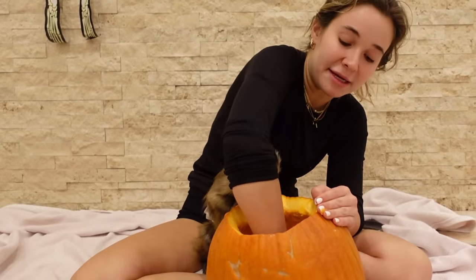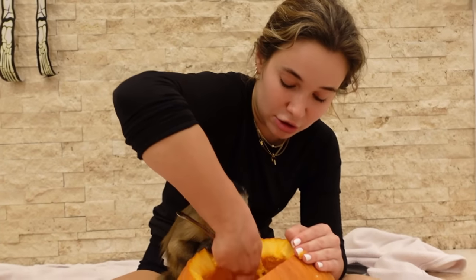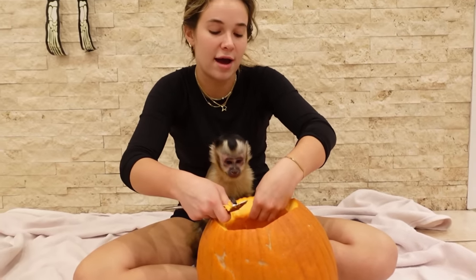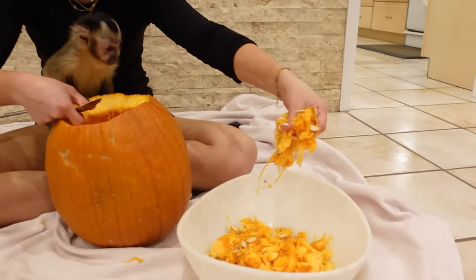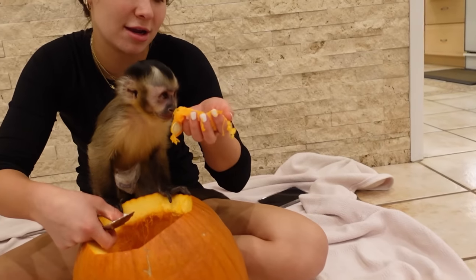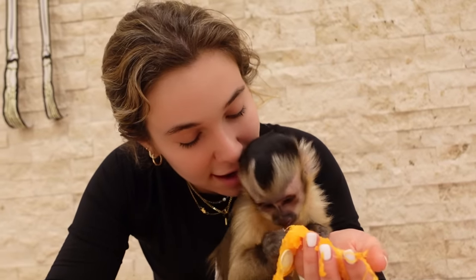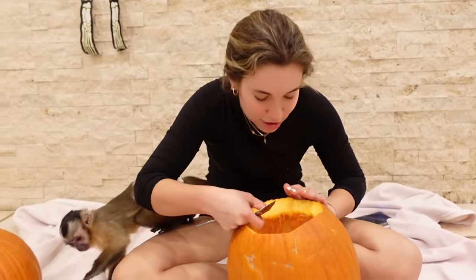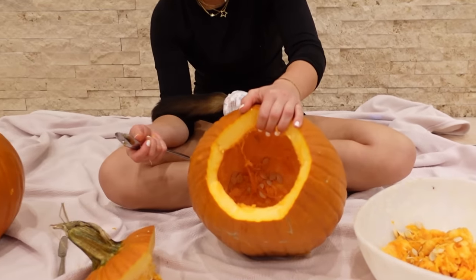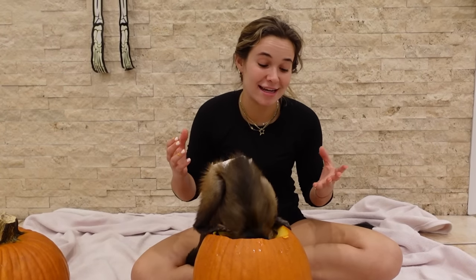Theo is our trusty sidekick helping us, making sure everything is going according to plan. The reason we're doing this is so the pumpkin doesn't rot faster and we're able to carve it easier. We have literally a mountain full of seed and pumpkin. Once we have this completely cleared out, we'll start carving.